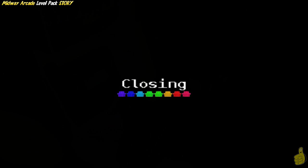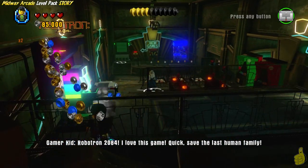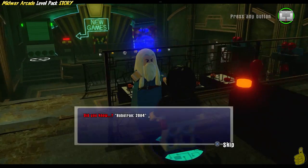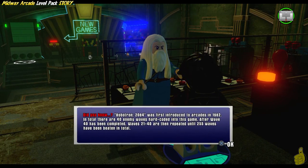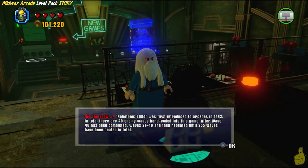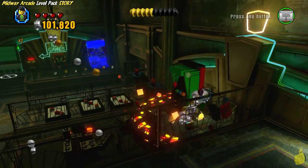We're going to keep on keeping on. We got 2 of the 6 complete. Did you know that Robotron 2084 was first introduced to arcades in 1982? In total, there are 40 enemy waves hard-coded into the game. After wave 40 has been completed, waves 21 through 40 are repeated. That's ridiculous — why would you want to repeat the same levels that many times? And what was with the number they chose to quit on?